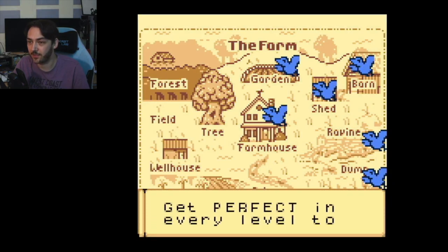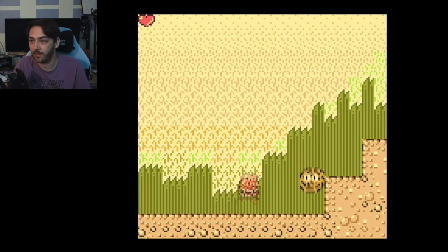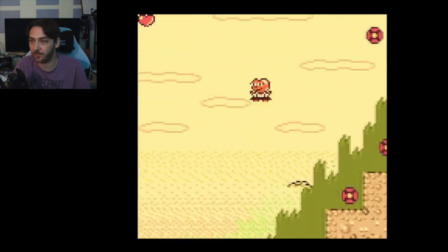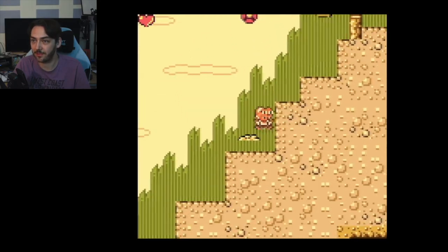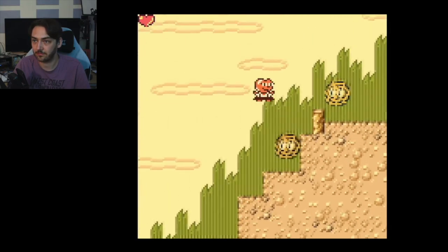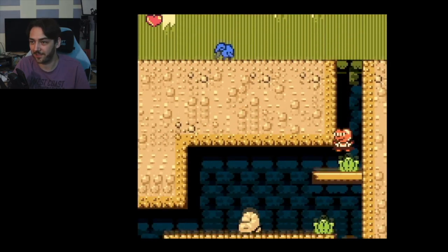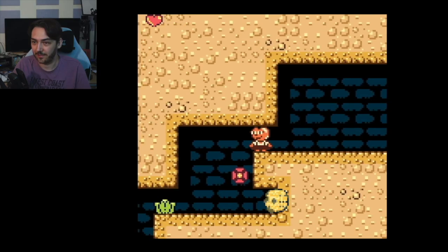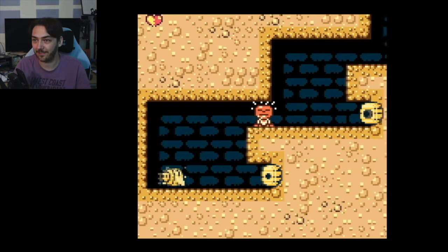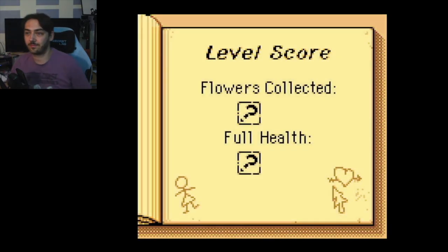I noticed down on the left there's a list of songs — get perfect in every level to access the great song book. Let's do the driveway. Are those tires or tumbleweed or something? The screen flashed for some reason. Not sure what that enemy is meant to be — is it a poo or something? I need to remember where that health is and come back for it.